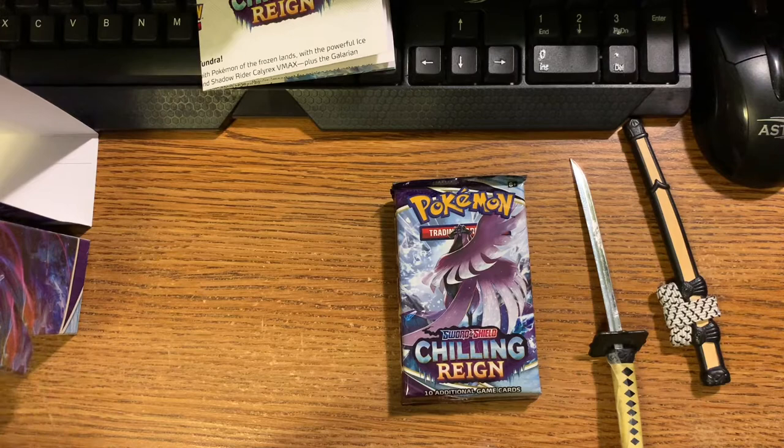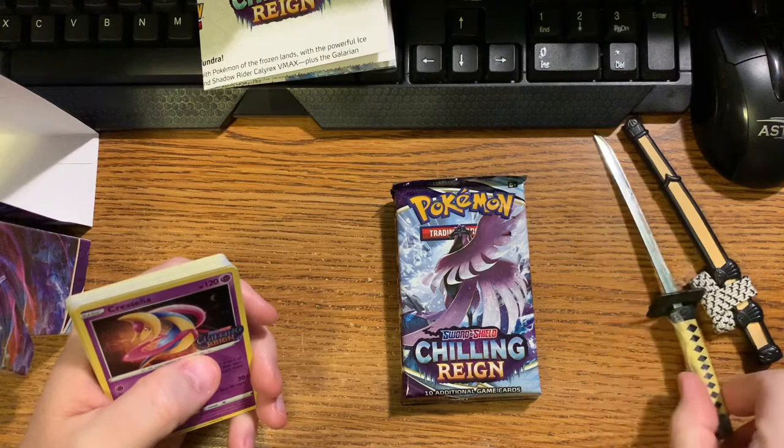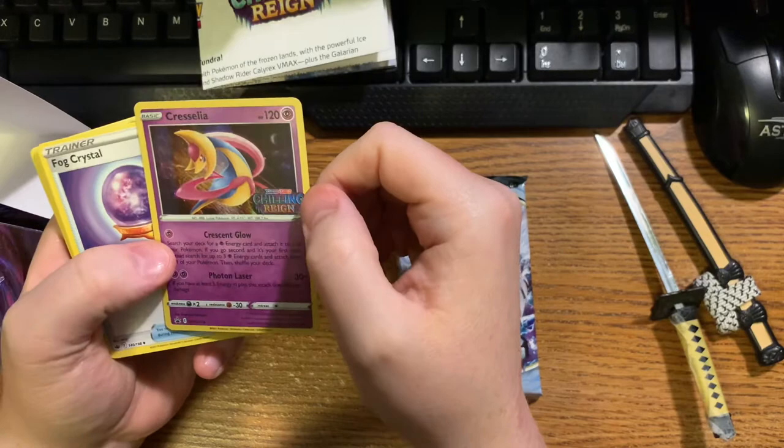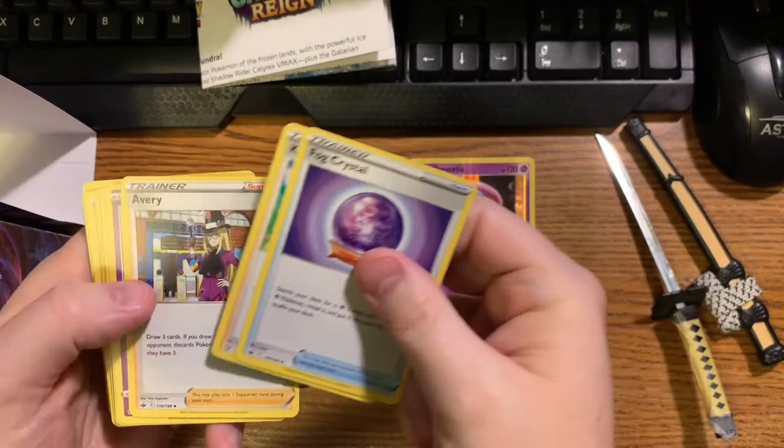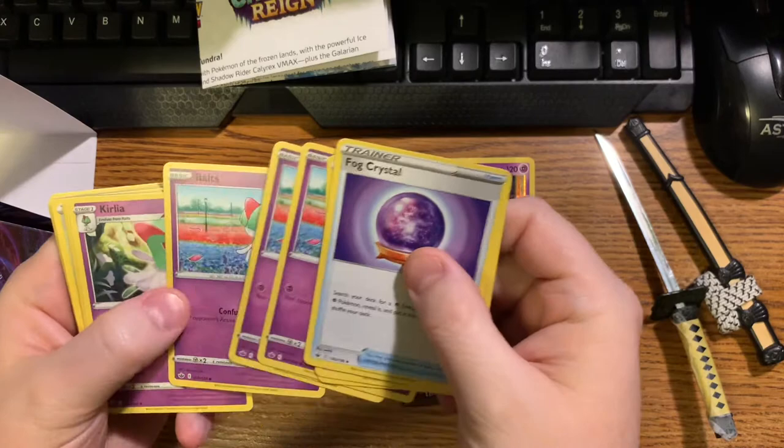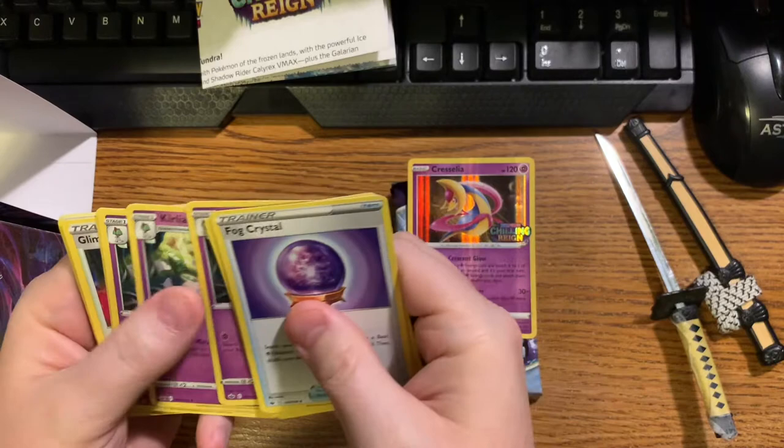So this is my promo - Sword and Shield Chilling Reign. And then this is what's in the rest of this evolution pack. It's got a Fog Crystal, Kricketune's Focus, an Avery, Ralts - looks like there are three of them - and Kirlia, which is the evolution of Ralts, also three of those, and then the second evolution is Gardevoir.